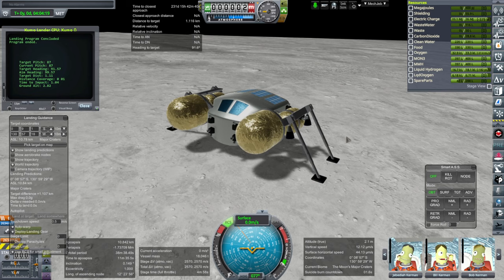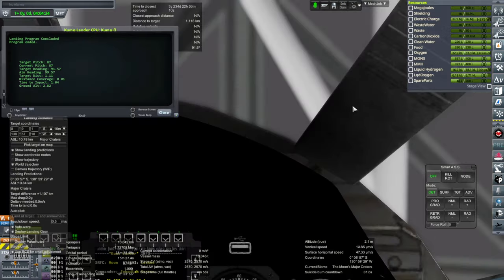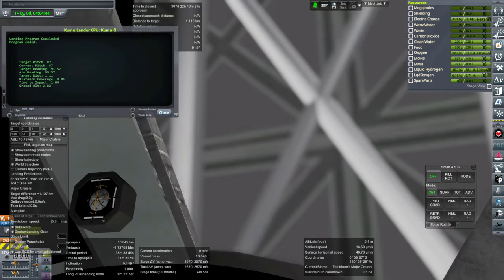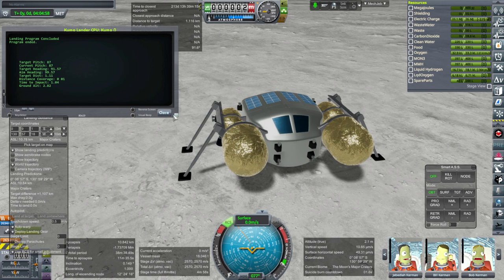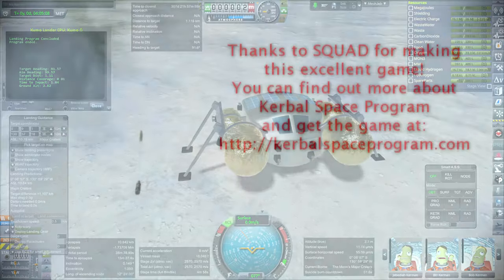Those are my results with the Kumo lander and its automated landing script so far. We'll try many variations — possibly during a livestream today — landing it with some variations and seeing how it does. We'll continue to work on it and maybe improve the interior. Hopefully it will be a reliable little lander and landing script for us in the future. Thank you for watching — if you enjoyed this video, please press like, leave comments or suggestions below, and I'll see you next time. Bye-bye.